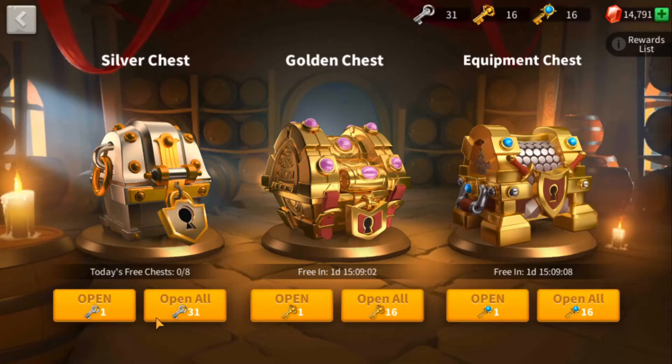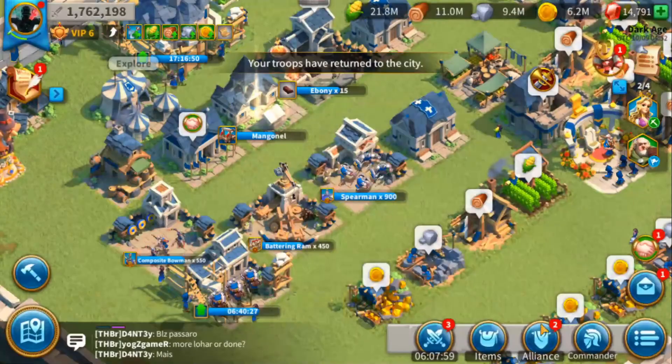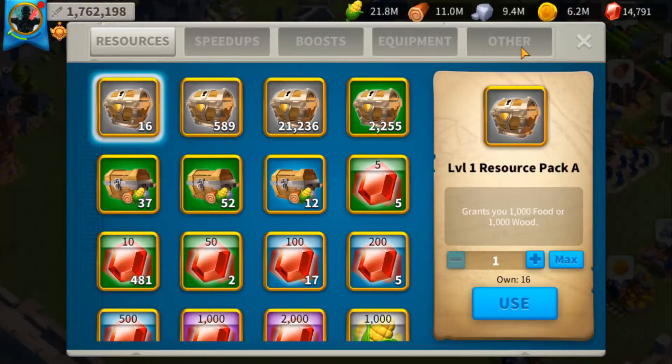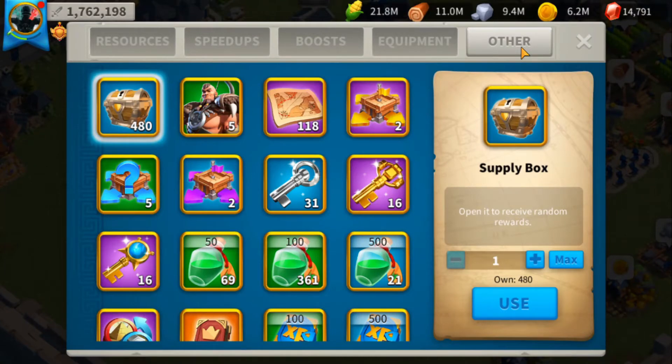I'm gonna open the Silver Chest real quick and go back to my items and get the Supply Chest. The Gathering Event just got over, the Supply Event, and we got around 490. I kind of opened around 10 and then thought, why not open all 480 and see how much we get. We can benchmark the Supply Box drop rates probably. So I'm gonna choose Max and let's hit it and see what we get.